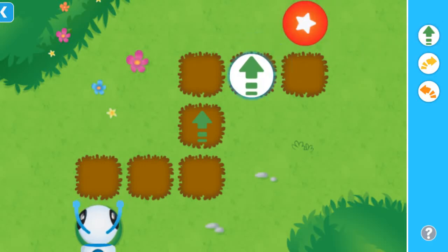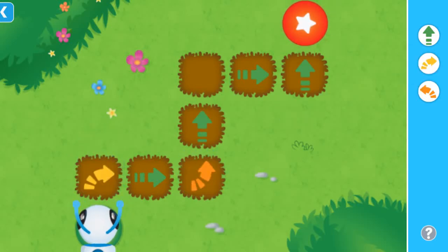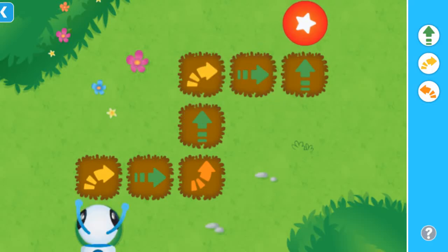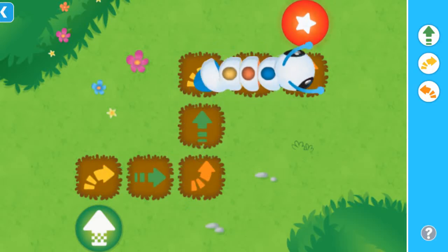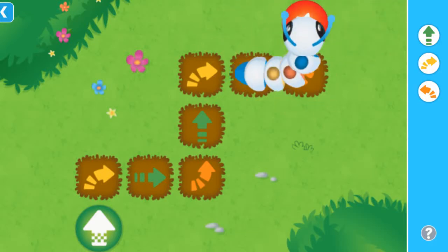Can you build me a path? Forward, forward, forward. Left turn. Right turn. Right turn. Okay! Ooh, so close. Left turn. Left turn. Woo-hoo! We found the way! Woo-hoo!